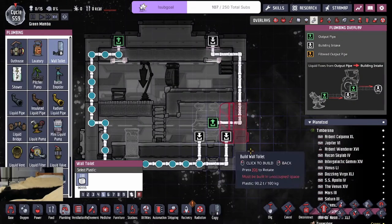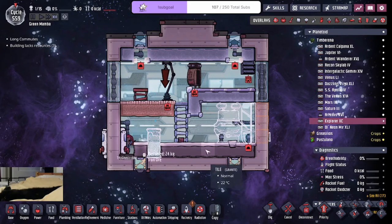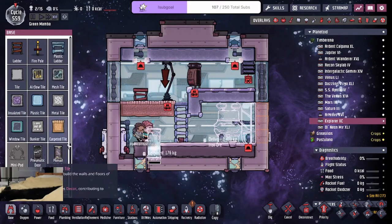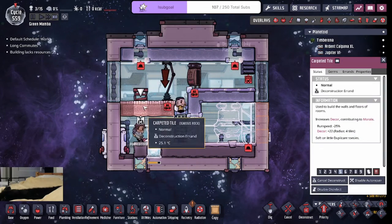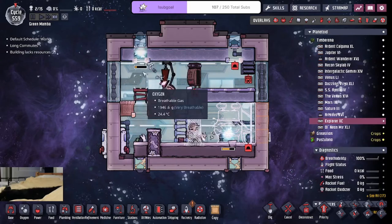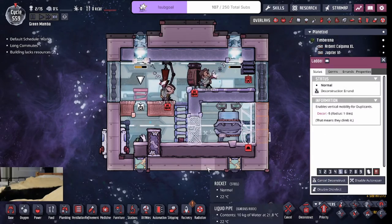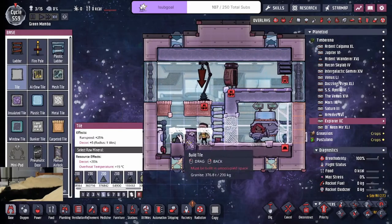All right, and we got the wall toilet. Nice. This is almost done. I need the door to separate the room. And then technically I do want to get rid of that tile. That's good — I can get rid of the ladder now. And then tile, tile.